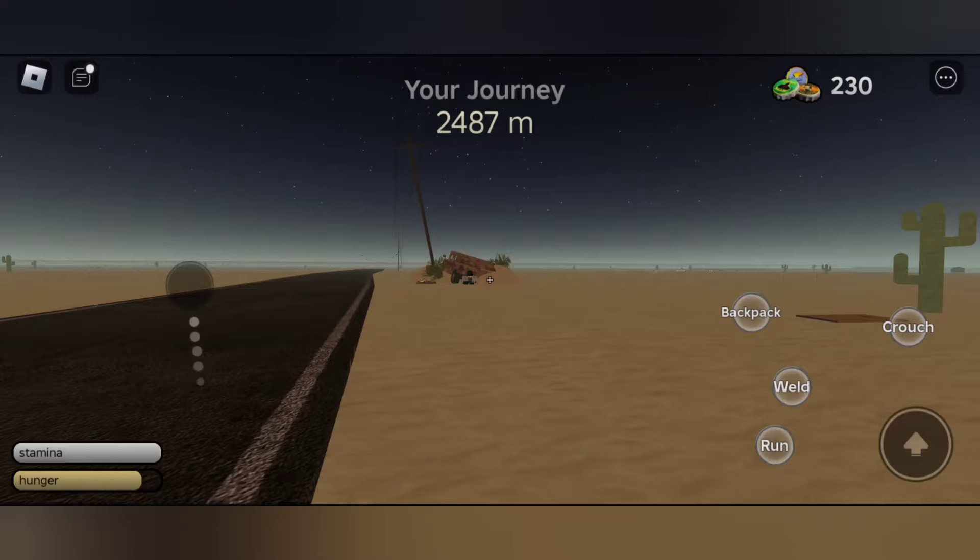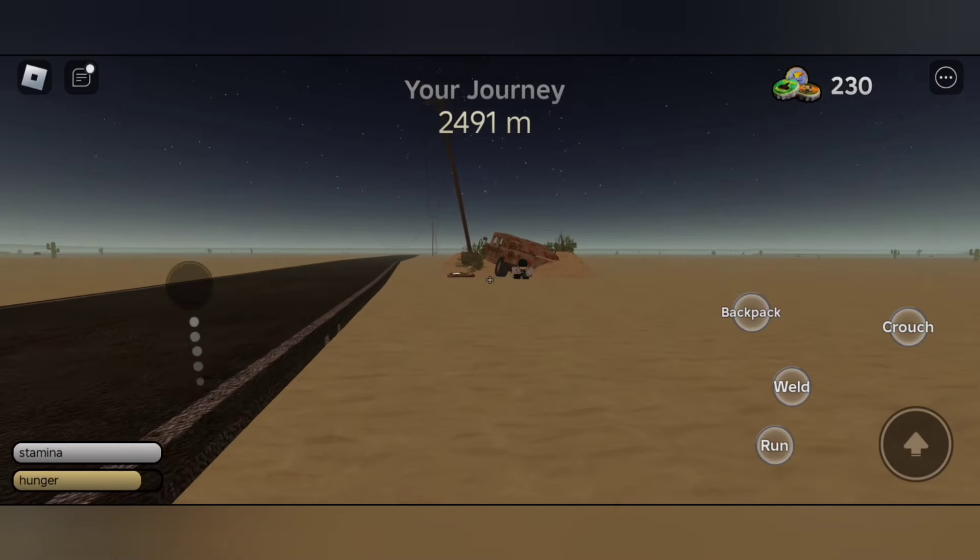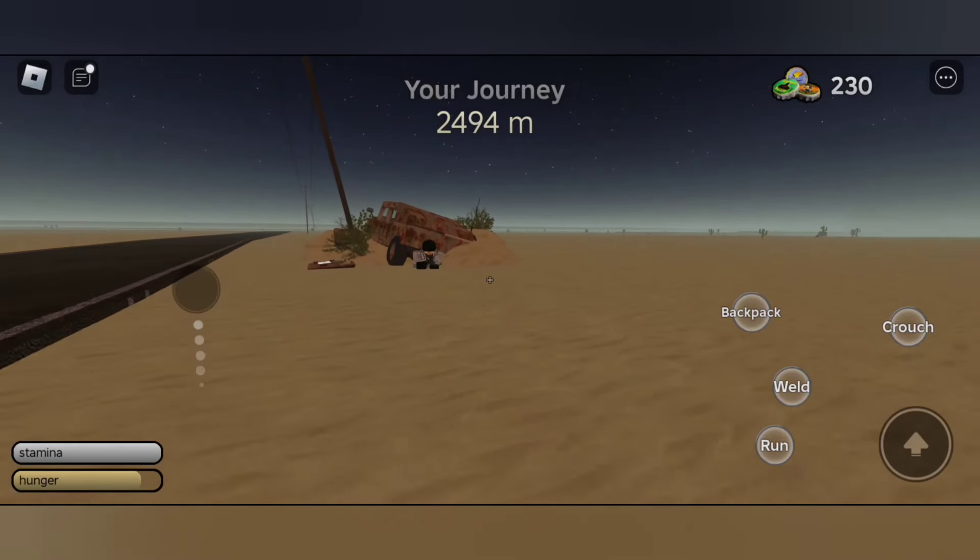As you can see guys, there's a car crash and there's one person here, and you can also see the data tablet too.